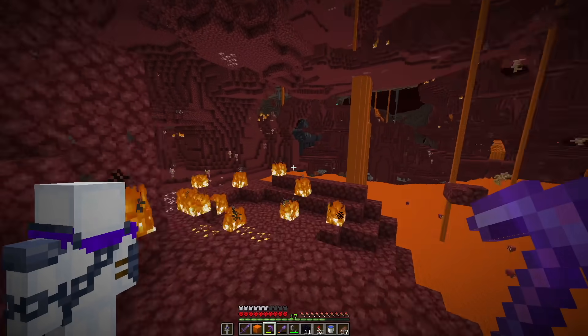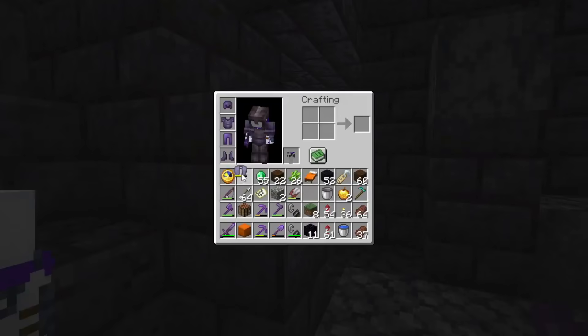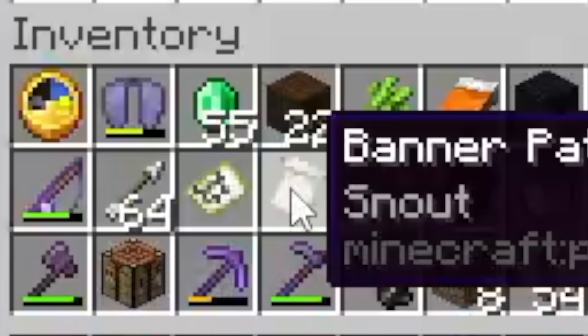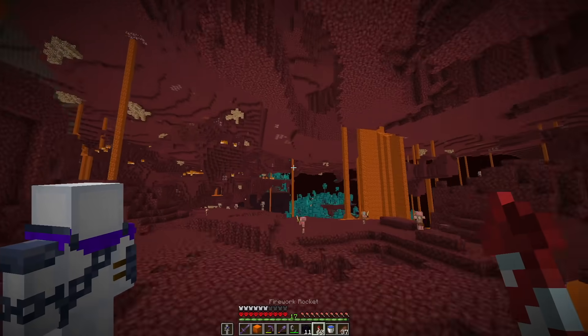We spawn right next to a bastion - let's go! Oh my gosh, chest plate on - this is going to be a first chest and we got it! The snout now armor trim. There's even a snout banner pattern, which is pretty rare too. Since we found that we could leave right now, and I think I'm going through. So now there's only six more armor trims that we need to collect.